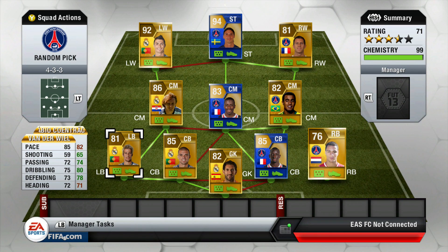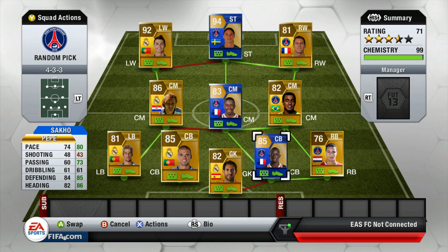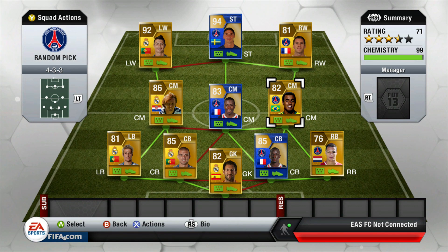Then we've got Van der Wiel and Coentrao — nice cheap left backs that do a fantastic job pushing up and dictating play with nice passing movement. Then we've got one of the best central partnerships I've used: Pepe and Team of the Season Sacco. What a great partnership — really pacey, tall, strong, they cover a lot of ground, do a lot of hard work, and save me a lot of goals.